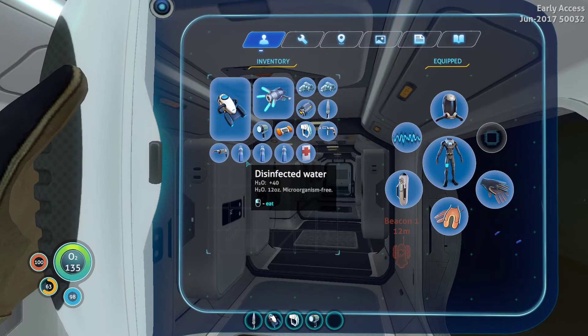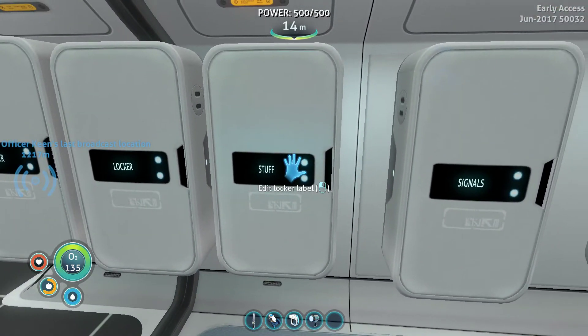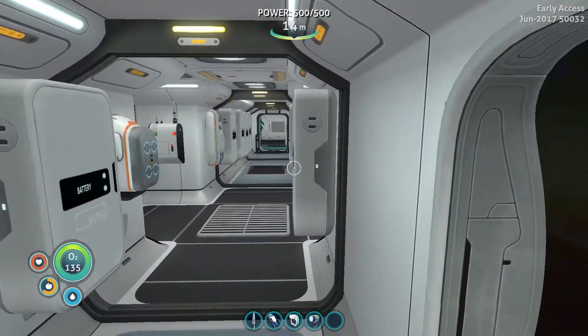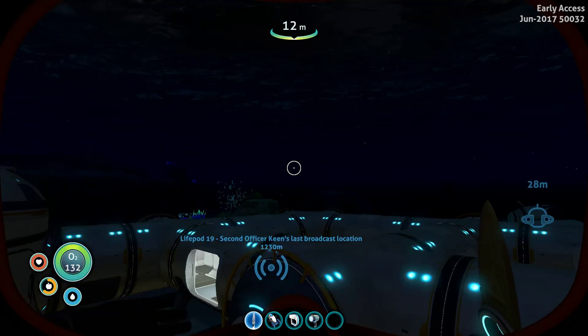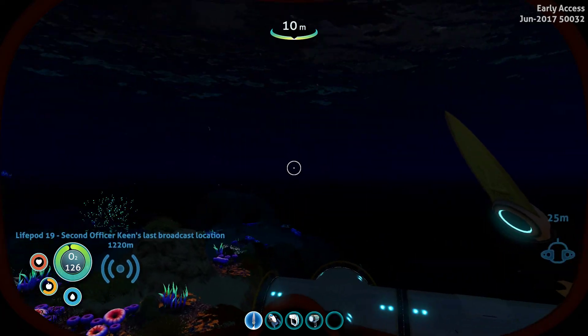What else do we gotta put away first? We're gonna take that water with us, take that with us. We'll put the salt away. So we do need to get some food though. Let's go out and get ourselves a fishy or two. Come here, Mr. Fishies. It's so dark out here.